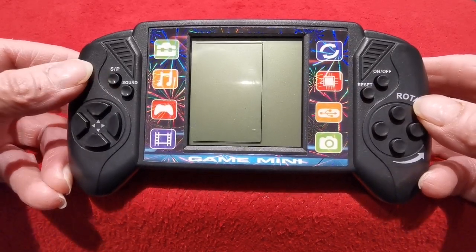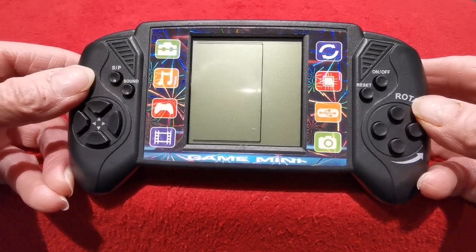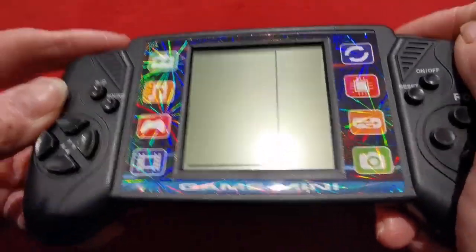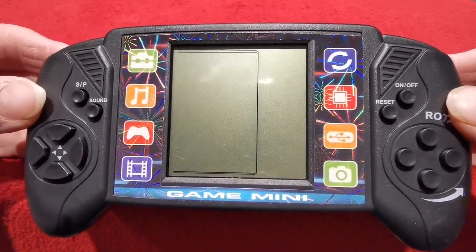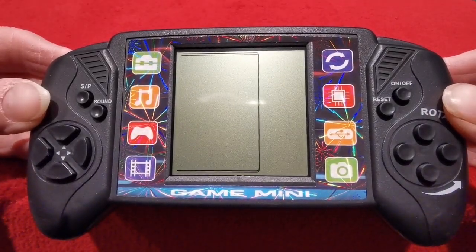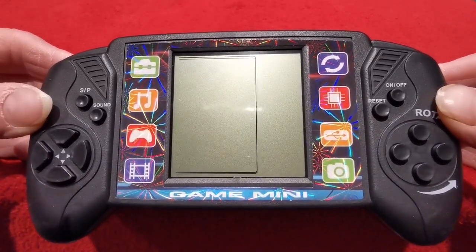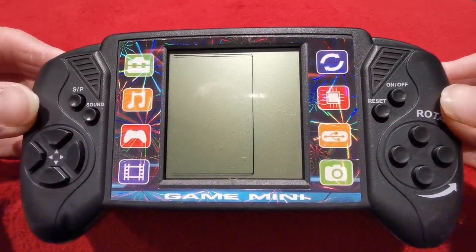On, off, reset, SP again which is start the game, sound - it's all the same. False fake shoulder buttons. The design on the front is interesting to say the least - it's got absolutely nothing to do with this game. It certainly doesn't have a camera, certainly can't play movies. The controller part is about right, but all the rest is a load of old crap.